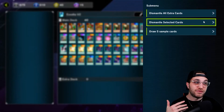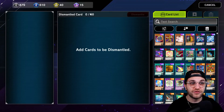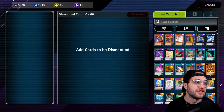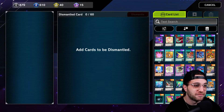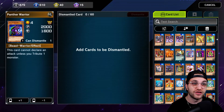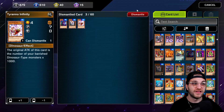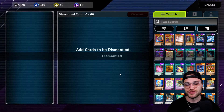The easiest way to dismantle specific cards: after doing your extra cards, if you still have more to dismantle, go to dismantle selected cards. This gives you a grid of about 60 cards you can put in. What I like to do is sort by rarity — let's say I need to build a bunch of super rares or rares. All your ultra rares are at the top, then you go down into super rares, then rares. You can either drag the cards over or click them and press plus one. Then just press dismantle and you'll get a bunch of crafting points.